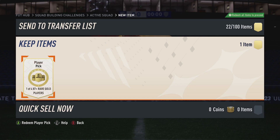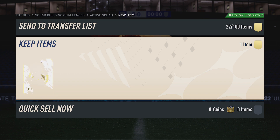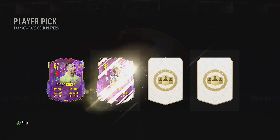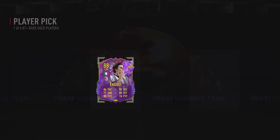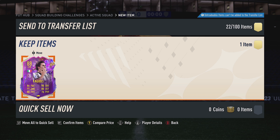Jumping into the player pick now — you need someone decent for it to be worth it. EA, show me a face card that is not worth it. Got an 88 rated card worth about 12k. So a 12k player from an SBC that costs 43k, or 35k if you use the Team of the Week trick — yeah, not that good.